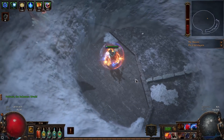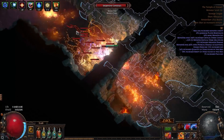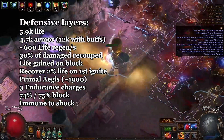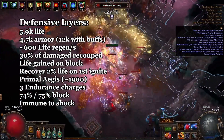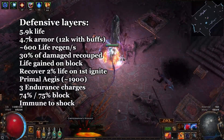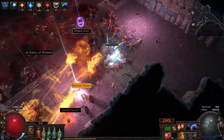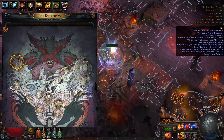There are multiple defensive layers. Beyond 5.9k life, I currently have 4.6k armor that goes much higher during combat. I have some life regeneration, 30% of damage taken recouped as life, life gain on block, 2% life recovery when I ignite a non-ignited enemy, Primal Aegis absorbing elemental damage, free endurance charges, 74% attack block and 75% spell block without flasks, and immunity to shocks thanks to Tempest Shield. My chaos resistance is still negative, but with a couple more passive points I would take chaos resistance nodes and also reduce curse effect.